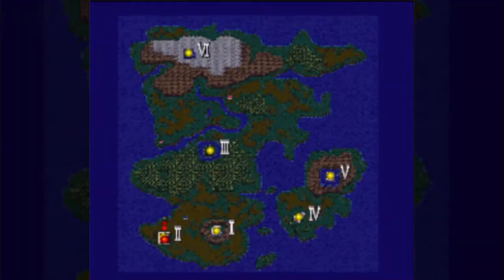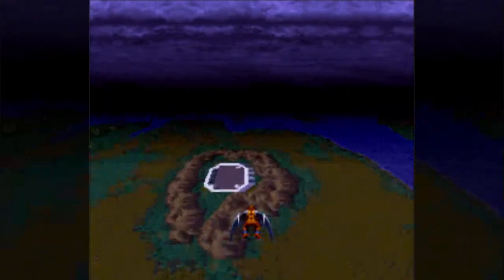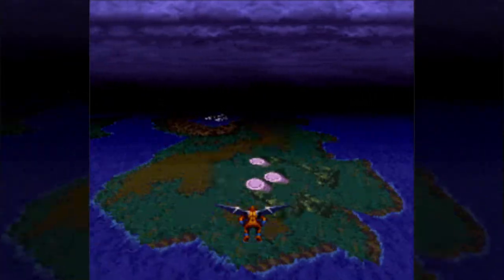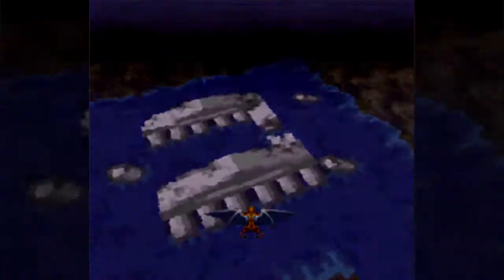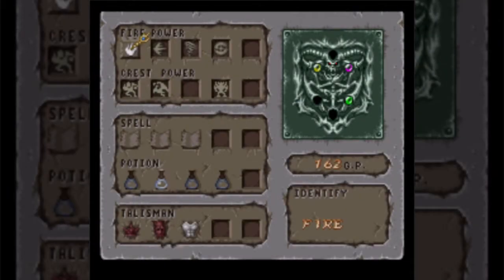Hello everyone, and welcome back to Let's Play Demon's Crest. In the last part, we defeated Arm Up for the last time — that third fight is actually the last time — and got ourselves the Legendary Gargoyle transformation, which we're now going to use in Level 5, Atlantis, because we're not going back to the Ice Palace area yet, since that's technically Stage 6.